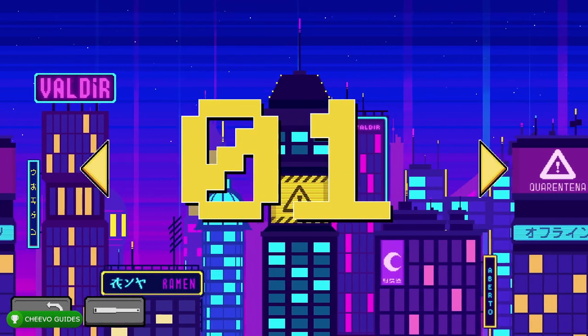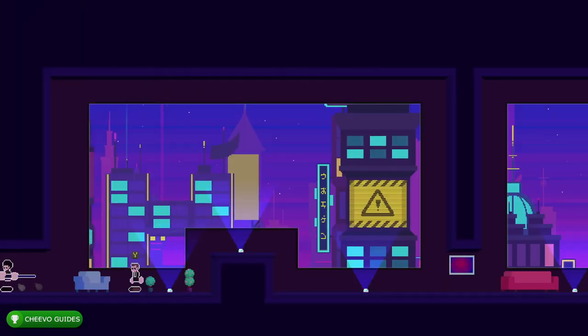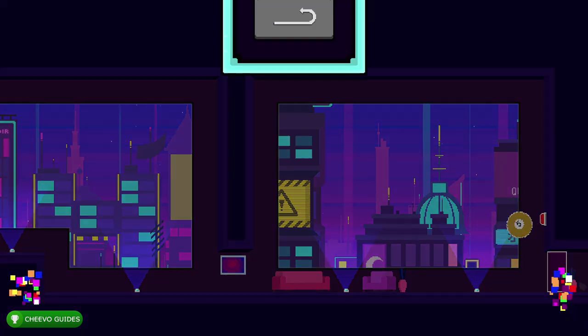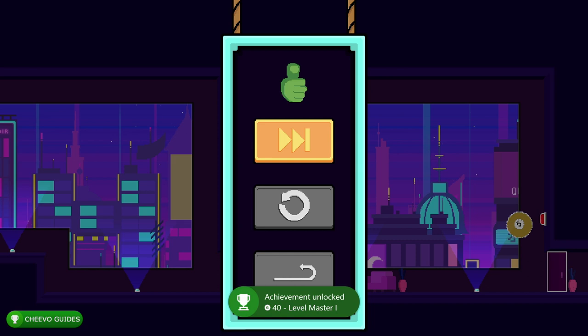We're going to start with level one. We need to complete the first 12 levels, and you'll unlock an achievement every other level. To exit a level, you need to hit all the switches by playing a bit of pool — using your pool cue to hit the switch or hit the ball into the switch. That completes level one and unlocks the Level Master One achievement, worth 40 gamer score.